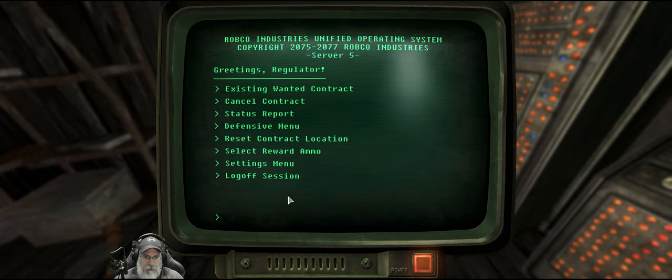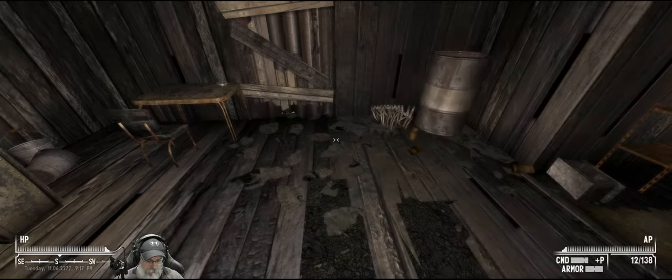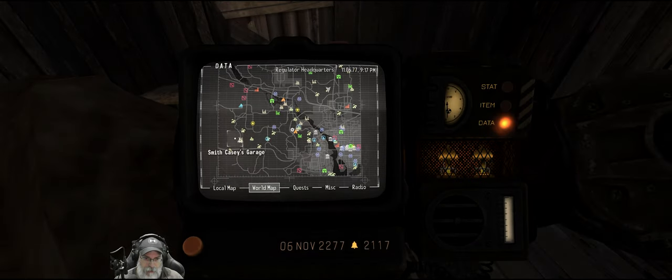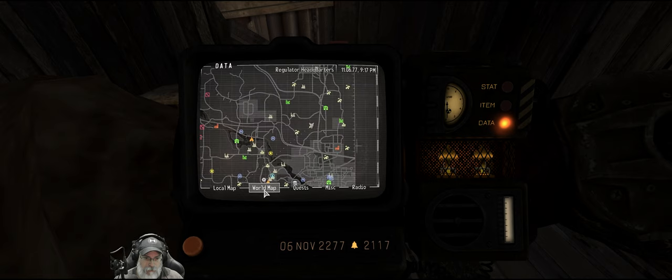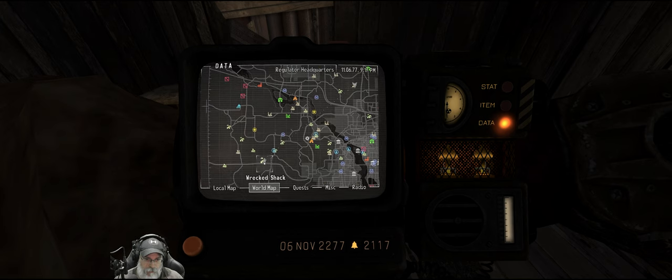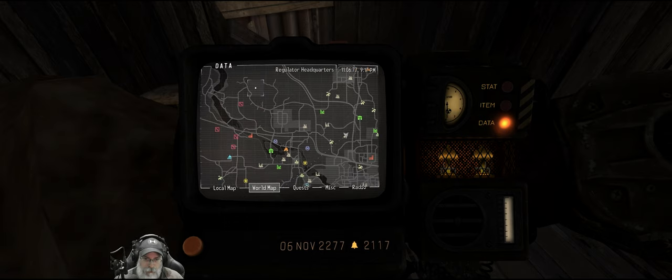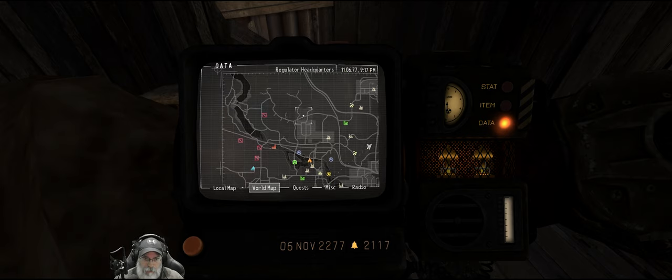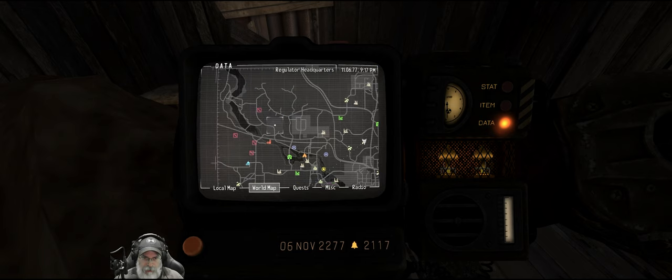Okay cool. Now we should be able to go back there and hopefully the boss will be there. Except it's way out of the way from where we wanted to go — it's this wrecked shack here. I don't have a ton of coin at the moment because we just spent so much money. I'm just going to work my way back there. I'll cut the camera unless something significant happens, and I'll meet you guys when we're back at the wrecked shack — hopefully we can finish the bounty.